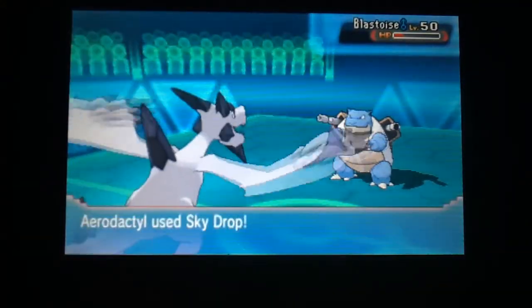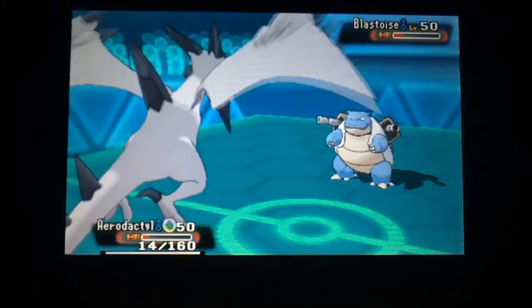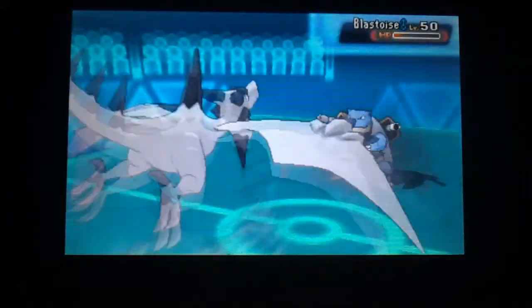I play it safe and go with another Sky Drop, taking it back up into the sky. Sky Drop connects and that's enough to take out the Blastoise and win the game.